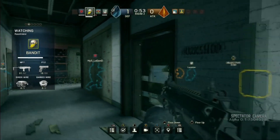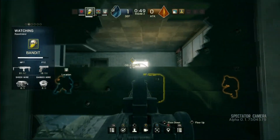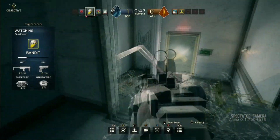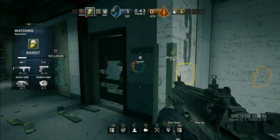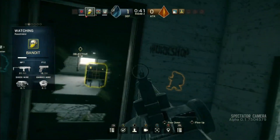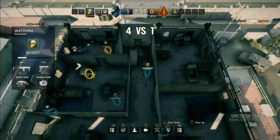Am I seeing leaning there? Are they controlling that or is it auto-lean? They're controlling it — on the controller you press your thumb pad down, you lean left and right, each thumb pad goes one direction. On PC it's the same thing with E and Q typically. I just heard some sparks flying from that barbed wire — is that something different? Yeah, that's one of our new gadgets...